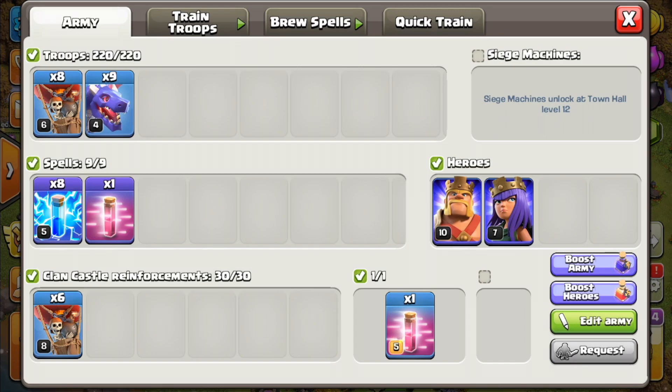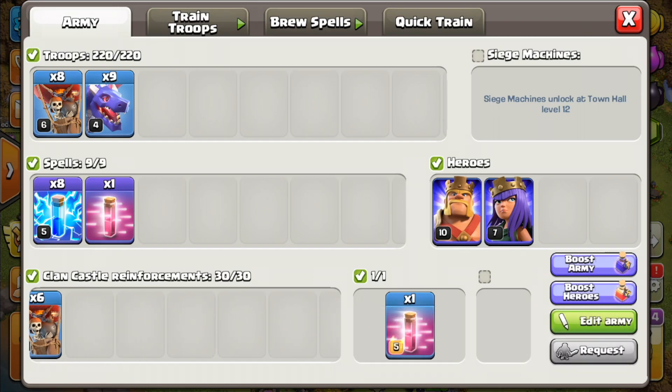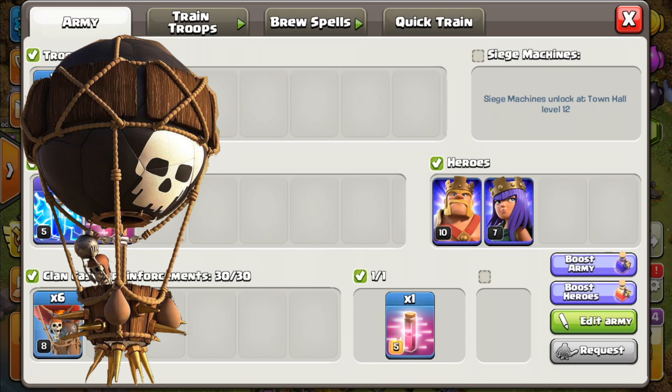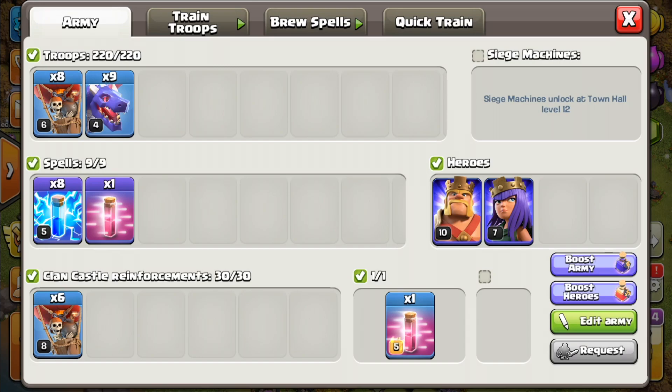This strategy can be used for regular attacks or in war. If you are going to be doing war attacks, please bring clan castle troops. I would personally recommend either bringing 6 balloons or a dragon and 2 balloons, either or, and probably pairing that up with a haste spell as well.